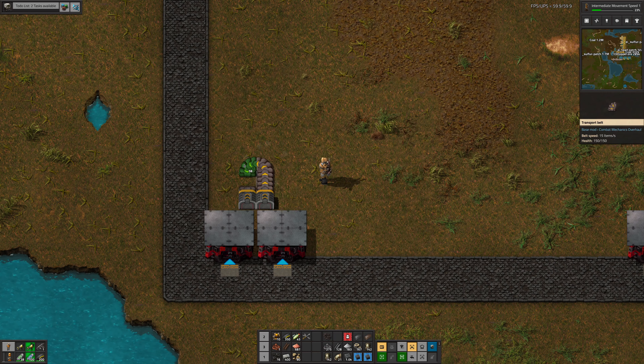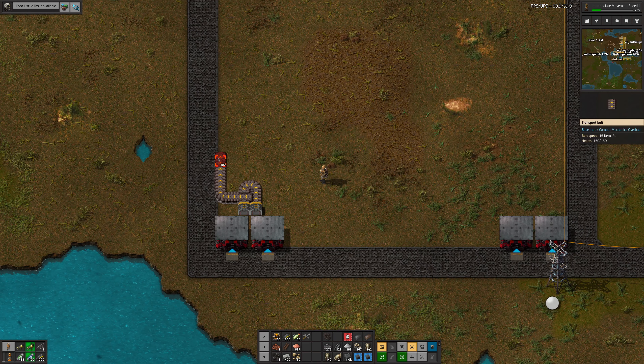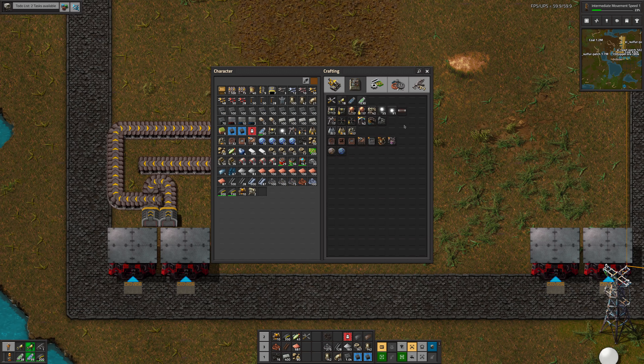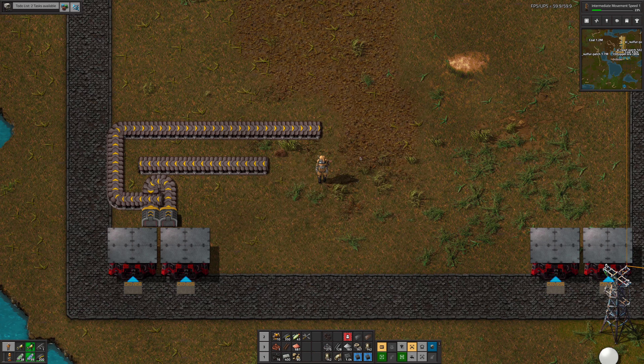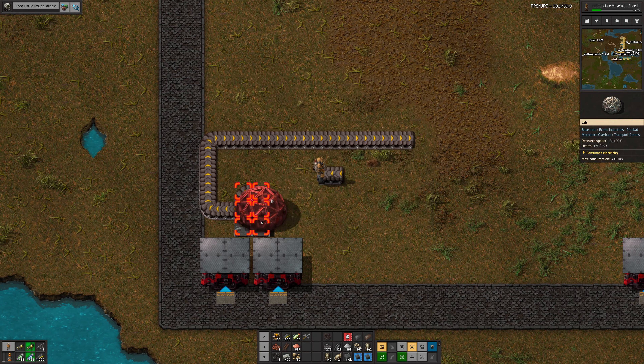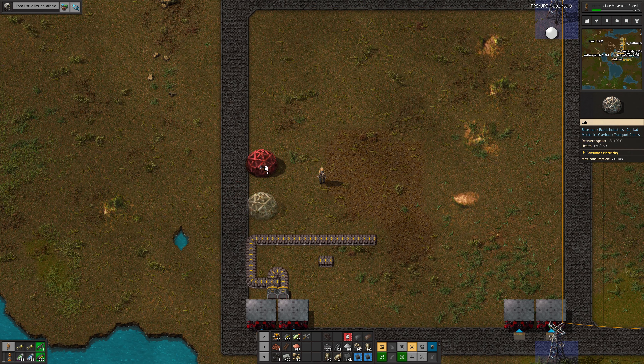Hello and welcome back to Factorio. We are still in Exotic Industry and the plan today is to start shifting some of our legacy build into modules. The first thing I'd like to do is see if we can do something about the sciences. We'll pick up all this and see if we can put together a labs module, and then after we've done the labs module we'll jury rig something to get these sciences in and then look at building some science modules.